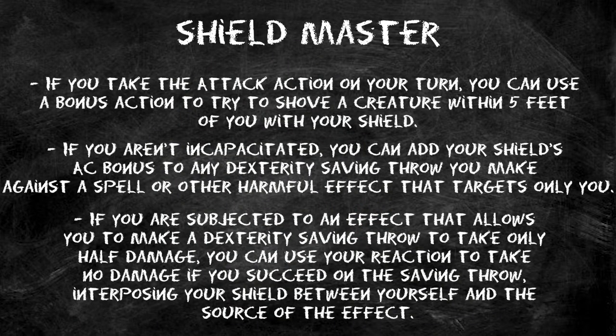At level two, we get Infuse Items — and now is where things get fun. We'll pick up Enhanced Defense and stick it on our shield rather than our armor. Shield Master references how much of an AC boost your shield gives, so the shield boost is now plus three — plus two from the shield and plus one from Enhanced Defense — meaning your Dexterity saving throws also get plus three. We'll also take Enhanced Weapon and put it on our gauntlet once we reach level three.